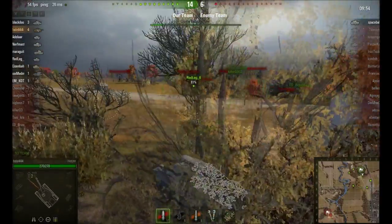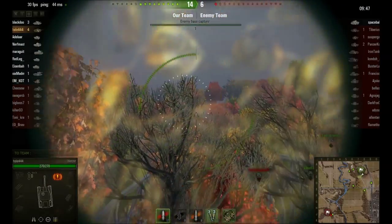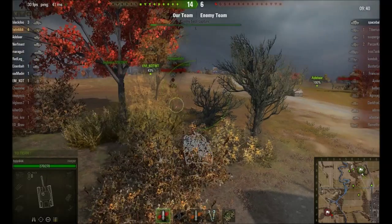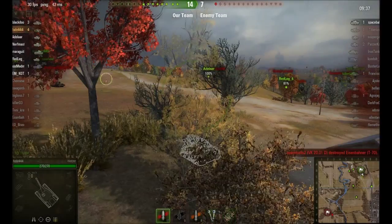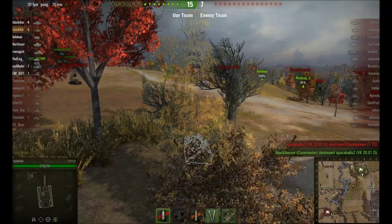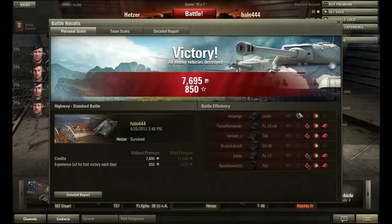Four kills on the day — a lot of snipage. Not too shabby with the Hetzer. We just lost somebody but that guy's down so that's going to be a win. Not too bad a haul especially with the first win of the day experience boost. You can see they reversed their layout — we ended up killing four vehicles and hitting six. Anyway, this has been Hale with the Hetzer, and the map was Highway. I forgot to mention that — hope you enjoyed it, thank you very much.